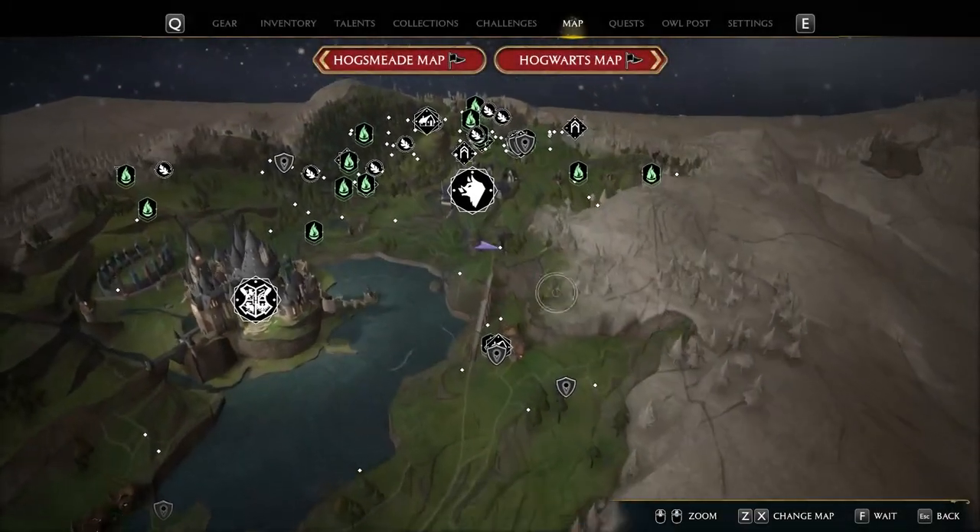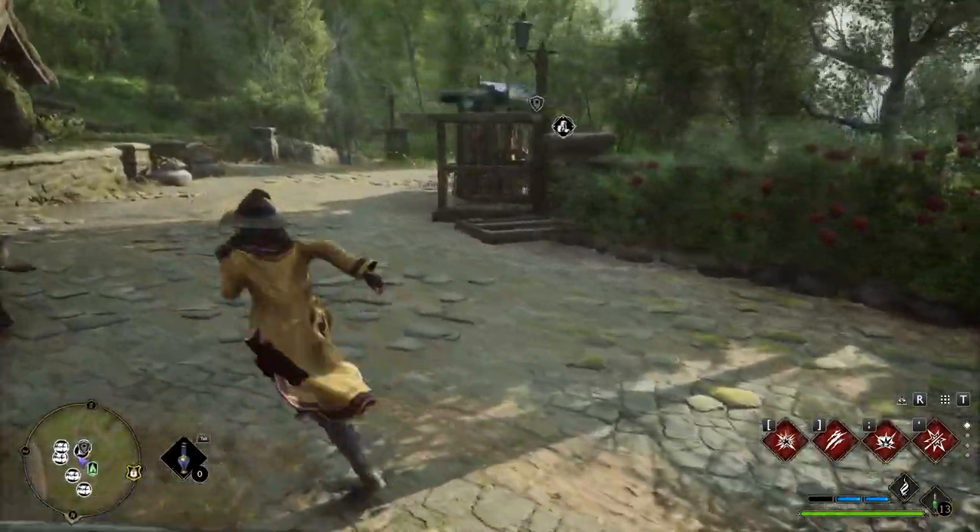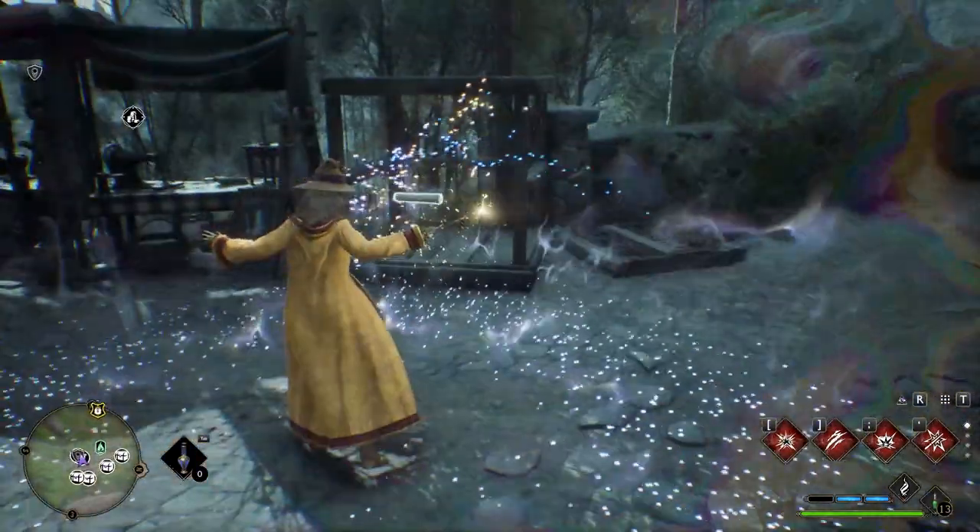Now we can teleport to Aranshire and then run straight forwards to this broken cage. Right in front of it will be our next page.